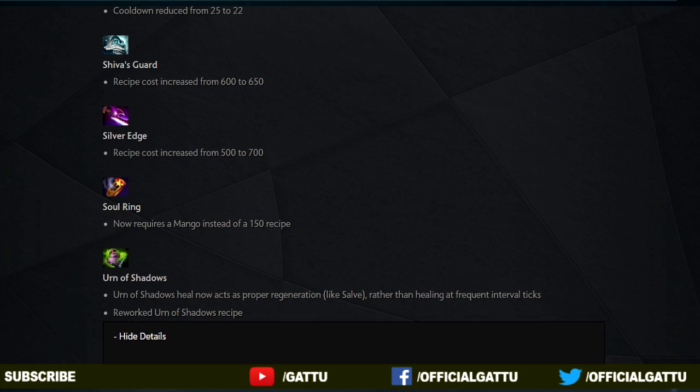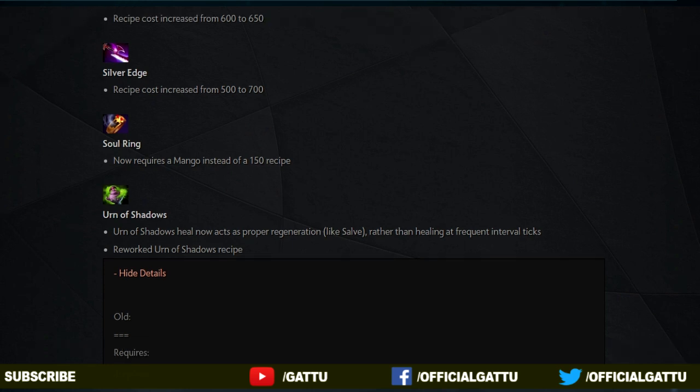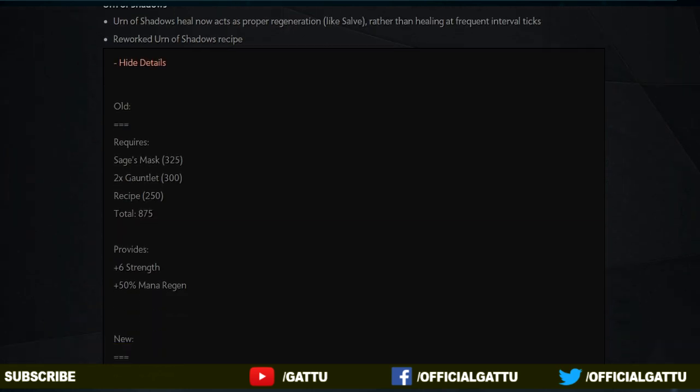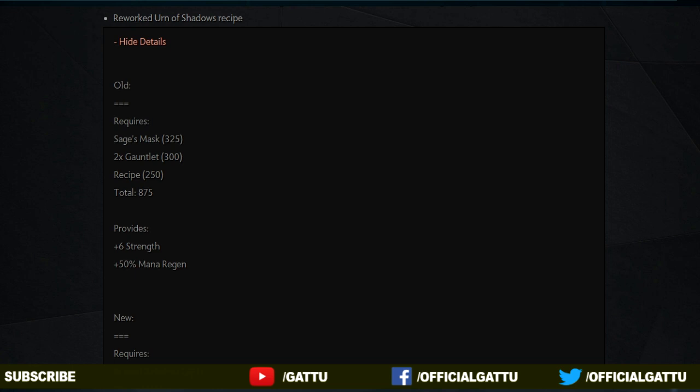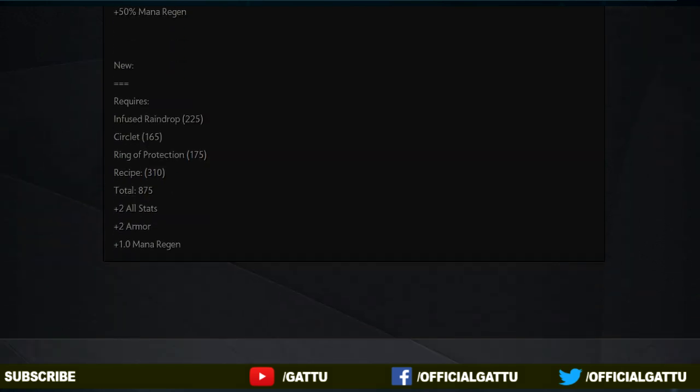And now into the last item of this item change, Urn of Shadows: the heal now acts as proper regeneration like Salve. Earlier it used to tick — heal plus 50 HP and then plus 50 — but now it's going to heal at a specific speed. It also has a new recipe: earlier it used to have a Sage's Mask, 2 Gauntlets and a recipe, but now it has an Infused Raindrop, Circlet, Ring of Protection and recipe. So there will be plus 1 mana regeneration when you buy Urn of Shadows.